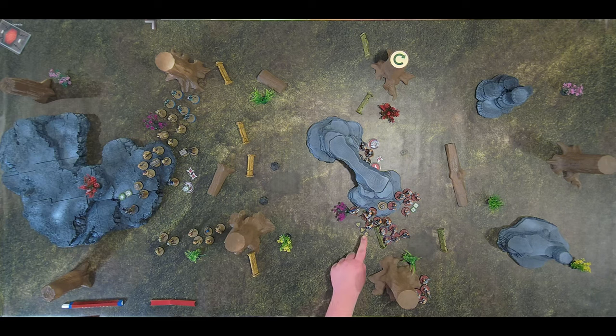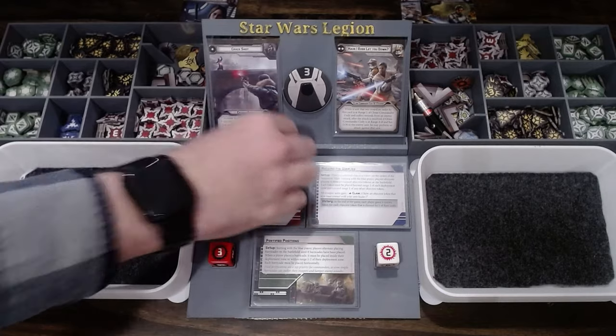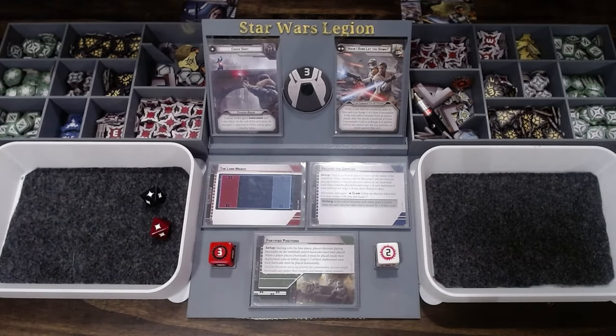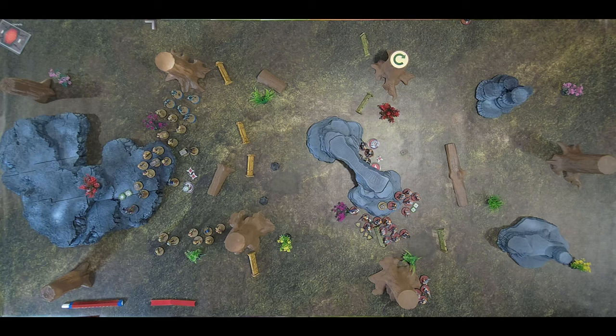You said the guy with the gun in the air, okay, I'll take this guy. Obi-Wan — there's two, there's three, so one for cover, so two. He can't spend other people's surges. Well, then he'll take a wound and a suppression. And then he moved, so he is going to take the suppression and standby.